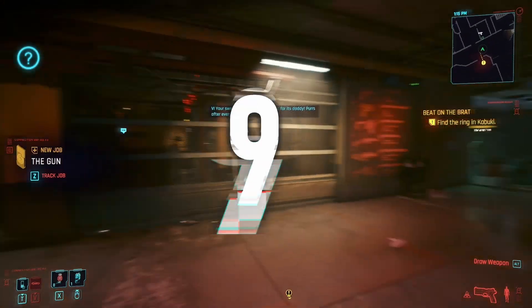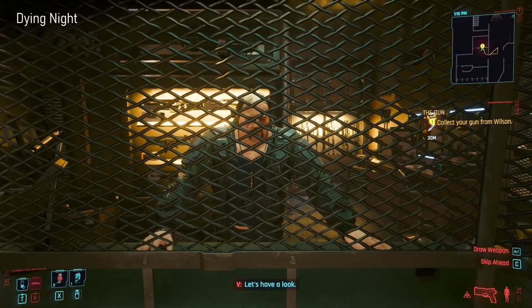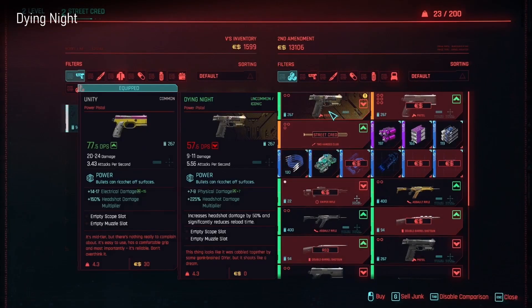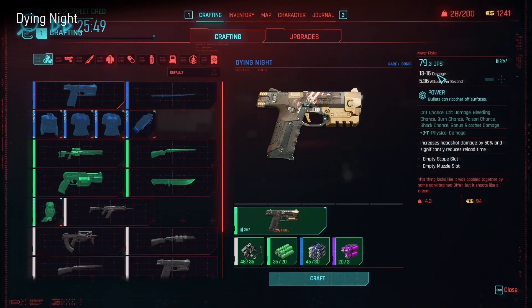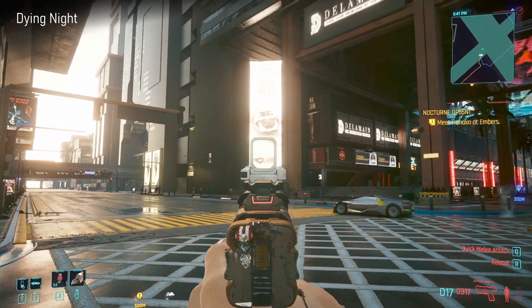Next up there's your starting weapon - the Dying Knight. A really nice looking little pistol, and you get it at the very start of the game just when you're walking past the Second Amendment for the first time. Wilson calls you in and you can just go and get it off him for free. It's a nice little pistol, really rapid firing.